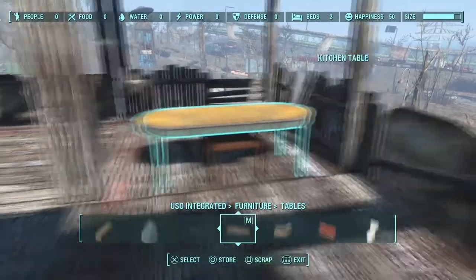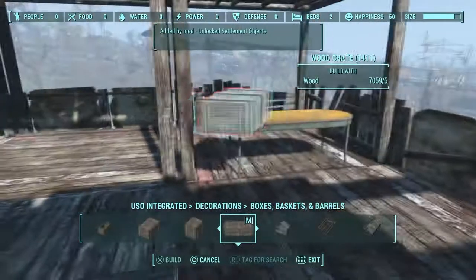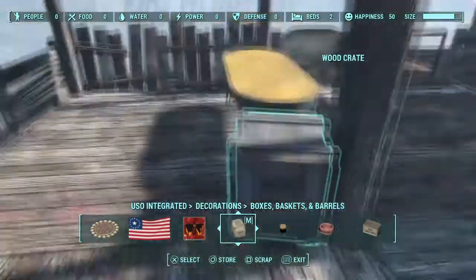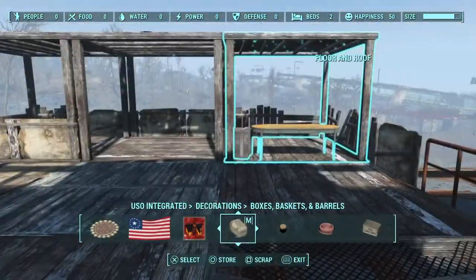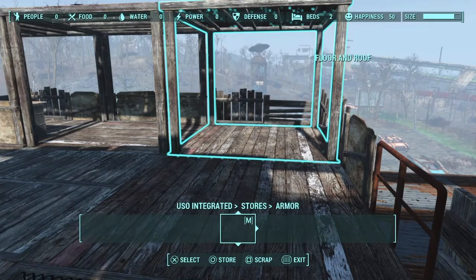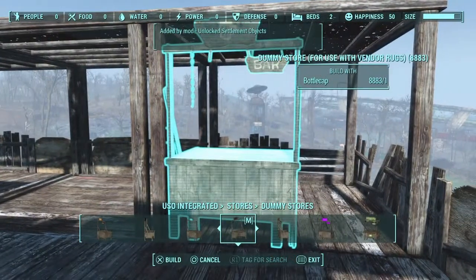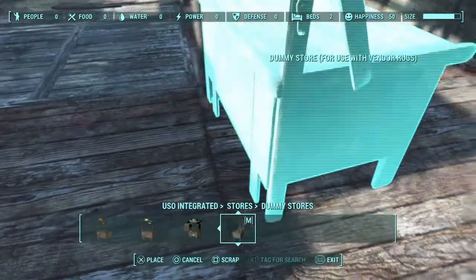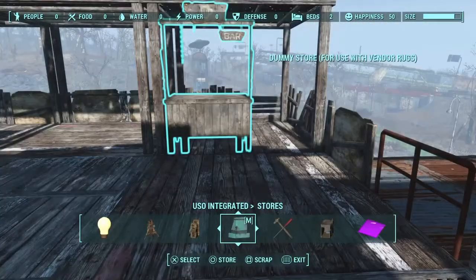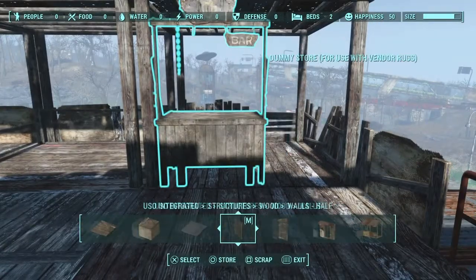I don't know what I'm doing right there — I think I was just looking to see if I could make anything interesting, but it looks so stupid. I was trying to make a different looking bar area. I end up going with just one of the basic stores. In USO they added a bunch of dummy stores so you can add any level store with a rug. I went with one of the lower level ones just because I like the way it looks — it's not so big and bulky.